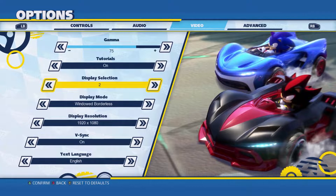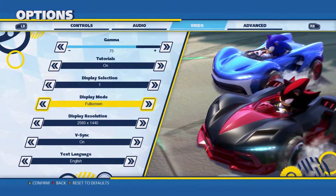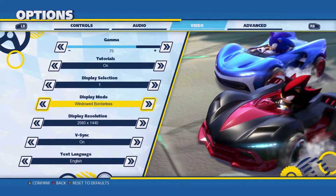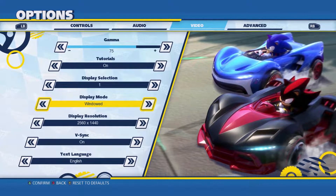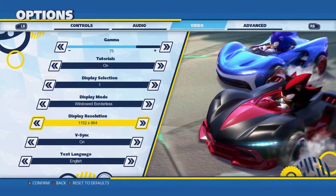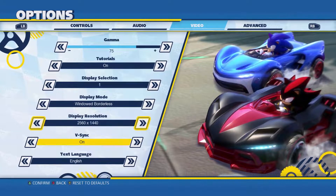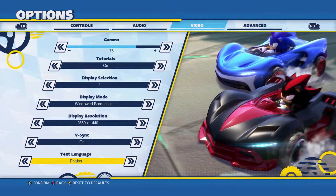Display selection lets you choose which monitor, and you can see my second monitor here. Windowed, full screen, and borderless perform as you'd expect. My only issue is full screen doesn't seem to cap the frame rate properly — it was running at 140Hz on a 60Hz monitor, which was unfortunate. So I ended up going to windowed borderless with V-Sync on because the game was tearing without a proper frame cap. When running with V-Sync on, it caps perfectly fine. Windowed mode doesn't seem to be resizable, but it just goes to whatever display resolution you set.